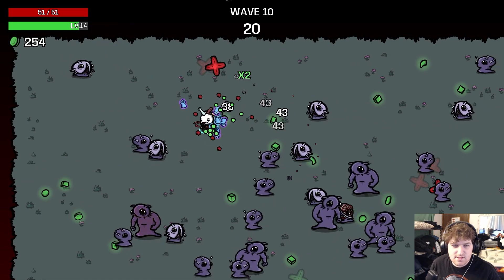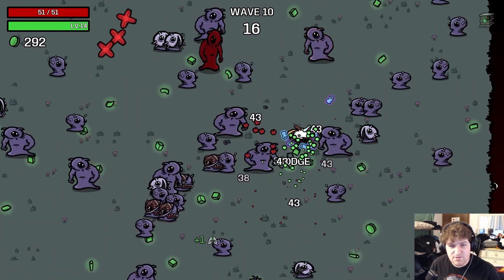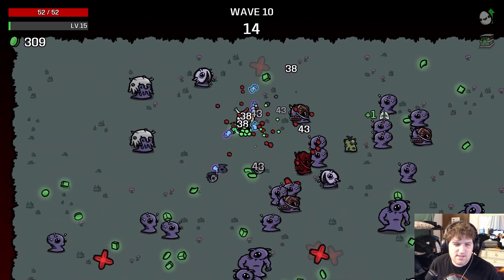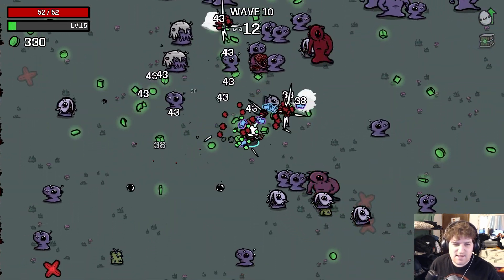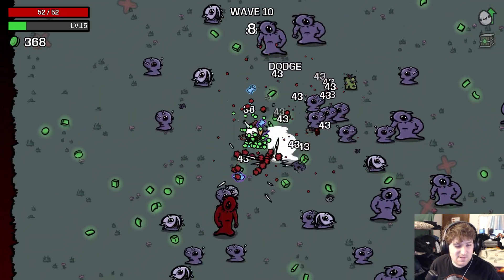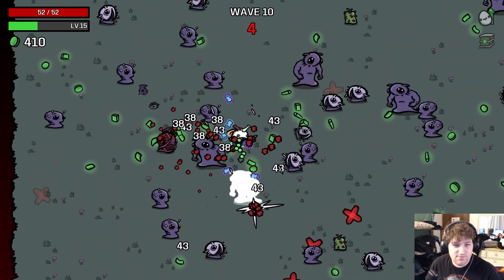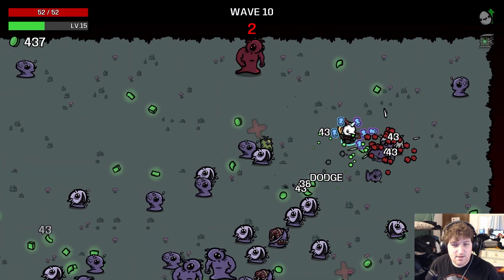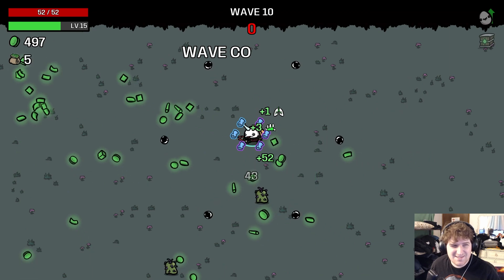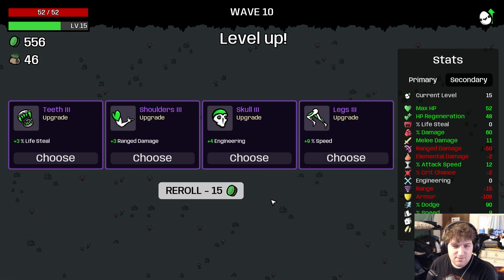I don't even remember what the other item was that I locked — doesn't matter, doesn't matter. The other item: great, fantastic, best item in the game I think. Best item for me. Very good. I'm very curious to see what it is right now. Struggling — another 500 waves, pretty good.